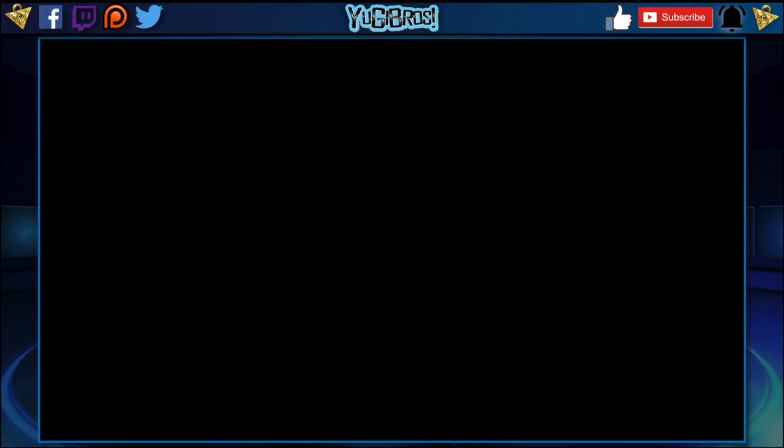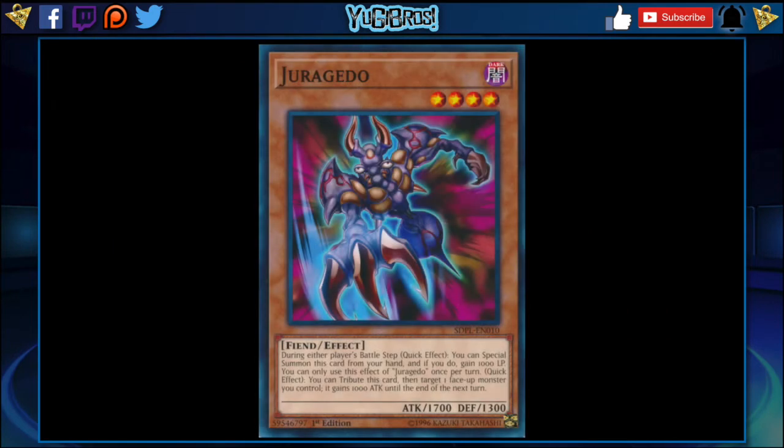The next card on my list is Juragedo. This was a normal monster in the anime when Marik used it, but I think this card deserves to come over. It's a Dark Level 4 Fiend effect monster with 1700 attack and 1300 defense. During the battle step — as a quick effect — you can special summon this card from your hand, and if you do, gain 1000 life points. I've been looking for something that gave us life points, and outside of Golden Ladybug I was hoping we'd get something more formidable. Juragedo feels like that formidable option. Getting a thousand life points is really nice in Speed Duels, especially if you pair it with Revival Jam to get back that 1000 you just paid.